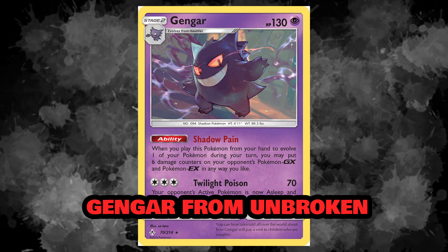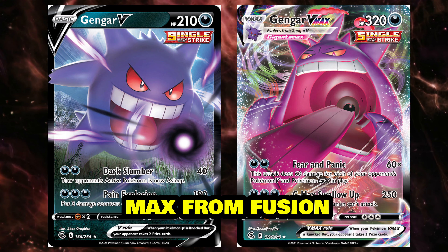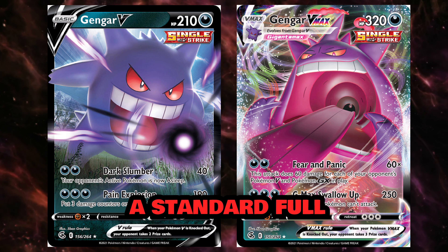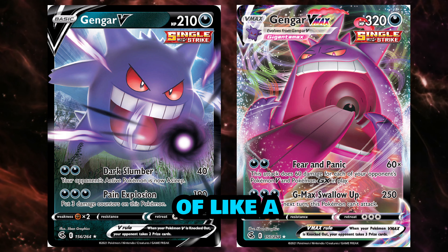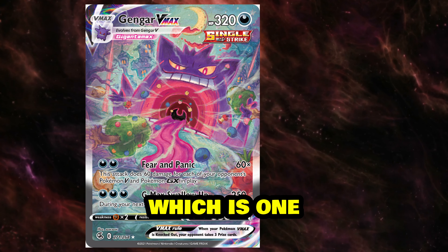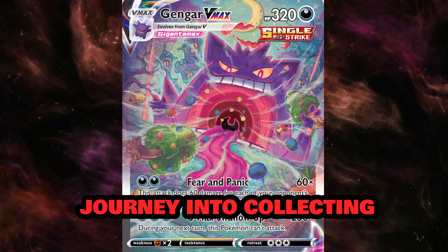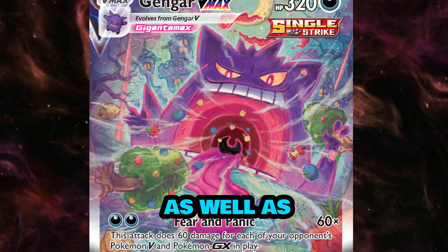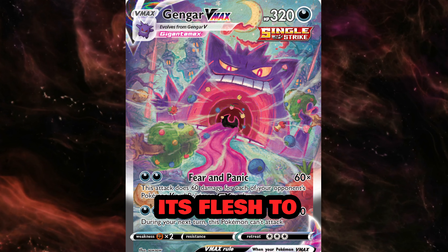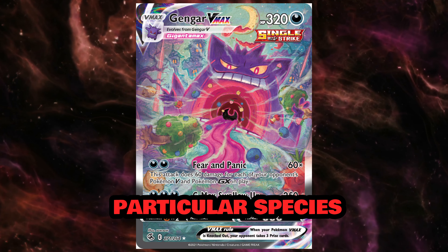An honorable mention goes to the Gengar from Unbroken Bonds as well as Chilling Reign. Then we have the Gengar V and Gengar VMAX from Fusion Strike — both awesome cards. The Gengar V is a standard Full Art V card, and the Gengar VMAX is a kind of watered-down version compared to the Gengar VMAX Alt Art from Fusion Strike, which is one of my favorite cards. I managed to pull this on the channel with my son. The artwork on this card is absolutely stunning — you have to see it in the flesh to believe it. I think it is one of the best cards ever created by Pokemon as an alternative art for this species.